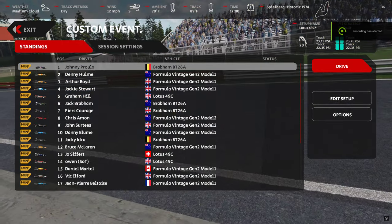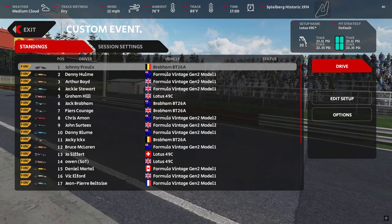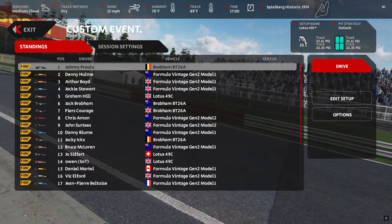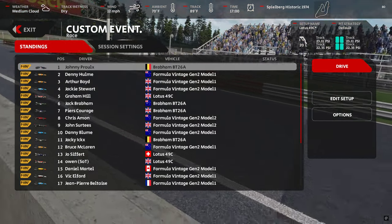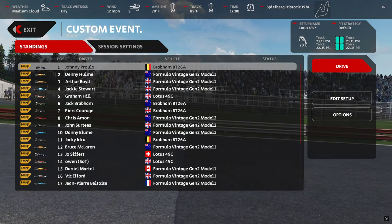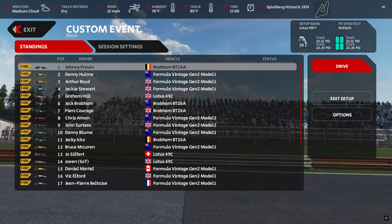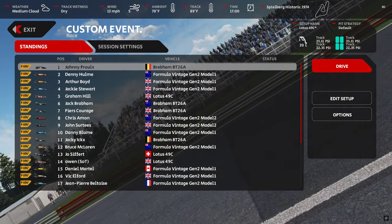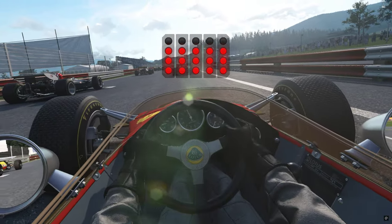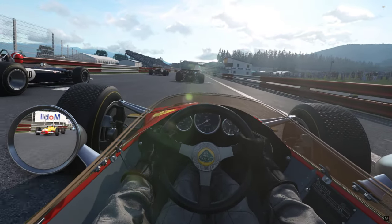Hello, well today we have no mods, we just have a bit of old-school and we're taking out the Lotus 49C for a giggle. This is Formula Vintage Gen 2 and we are at historic Spielberg 1974. Five laps, real weather, no idea what's going to happen. Let's go.